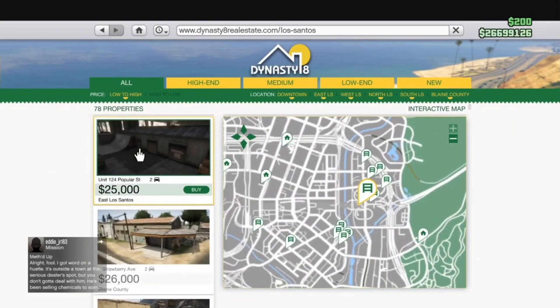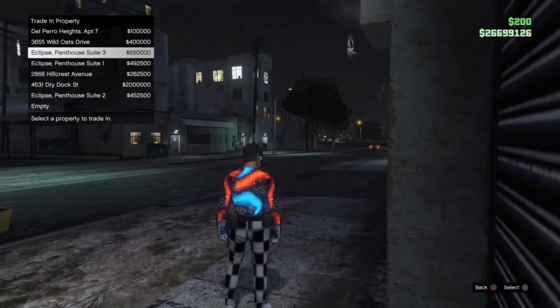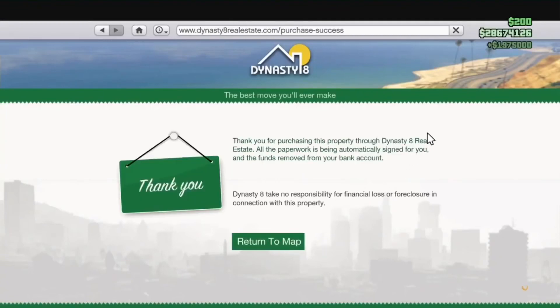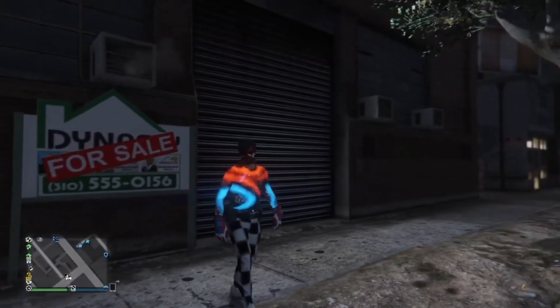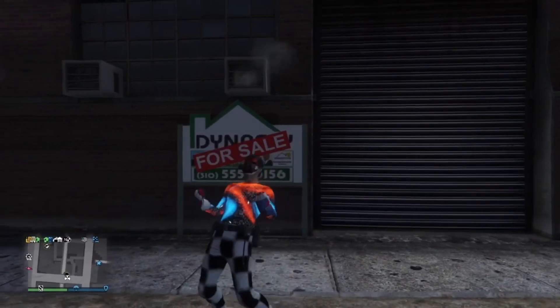Buy the first one right here, the 25k one. Then all you guys want to do is purchase property and put it in the 6th slot — 2 million right there. You guys could do this a bunch of times. You could buy a bunch of deluxes or whatever and just sell them in the future so you don't get money wiped. I do hope you guys like the video — peace.